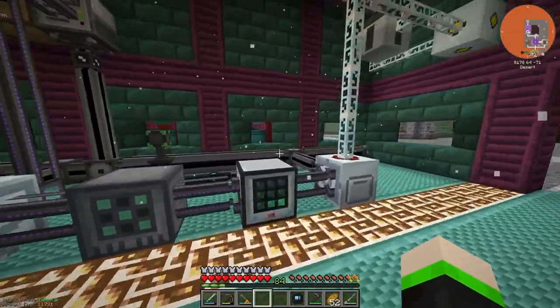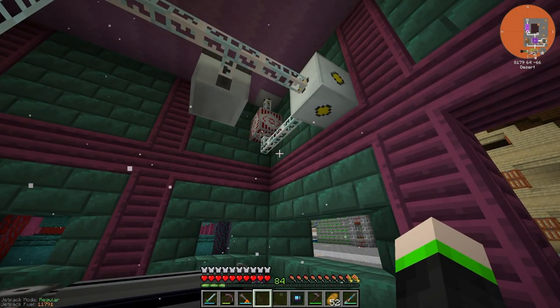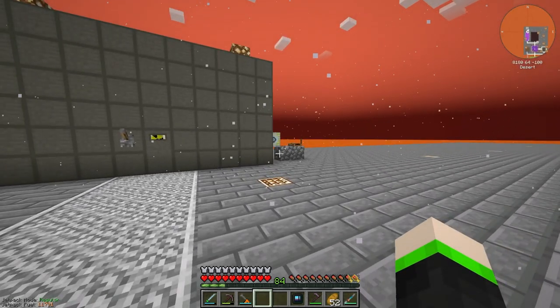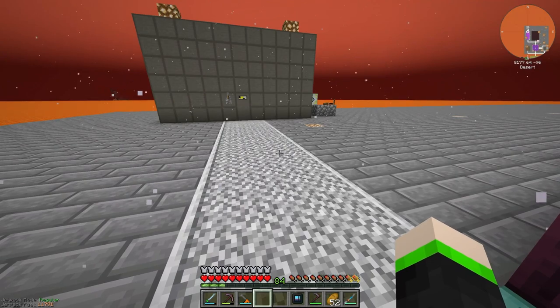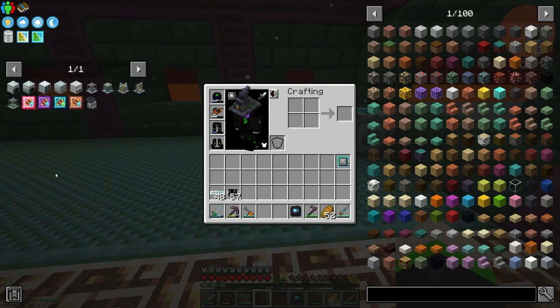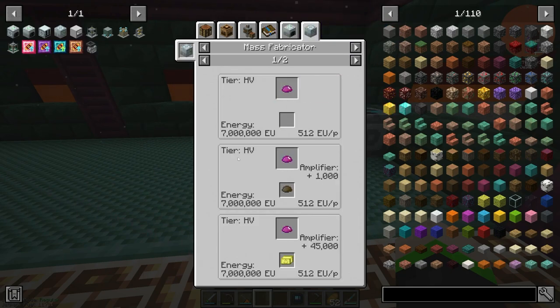This seems to be running off fine on battery power from the solar panel. I'll probably bring the main line in here eventually, but we are going to be making the mass fabricator. The mass fabricator allows us to get UU matter, and it takes 7,000 EU to make one UU matter - so that's a lot.